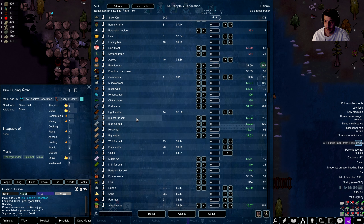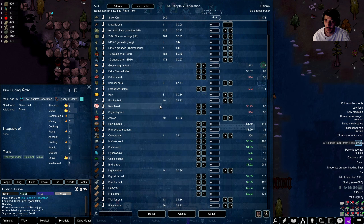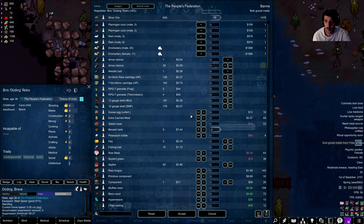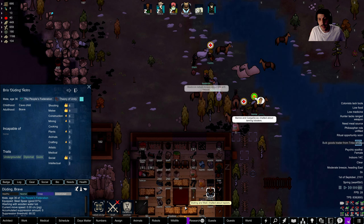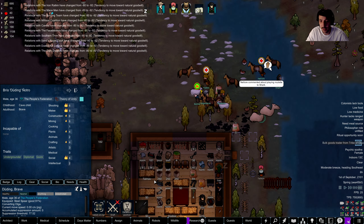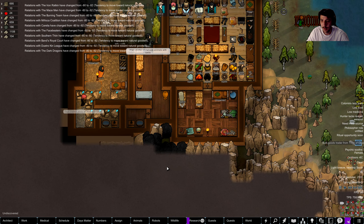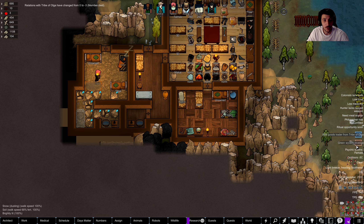We'll sell — used up most of our leather there, interesting. We can sell some of these berserk herbs. We have a lot of this 12-gauge shell EMP we don't need, at least not right now. This is fine — accept it, let's keep moving. Bring all the seeds in. Our relationship with a lot of the different factions has deteriorated — that's just something that happens over time.